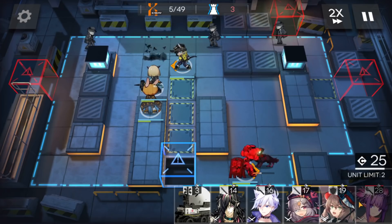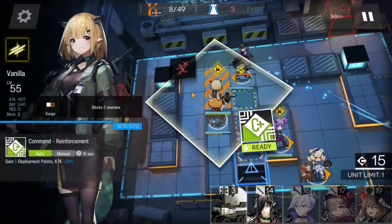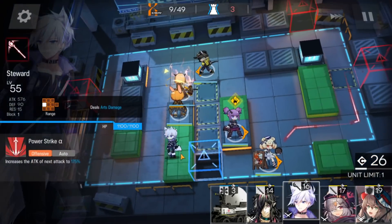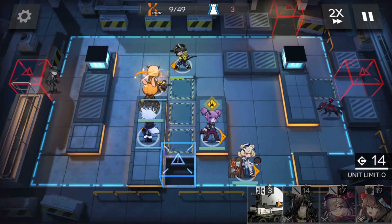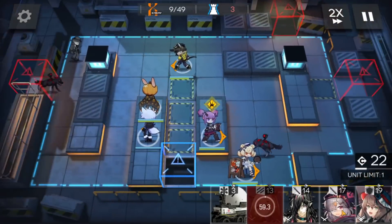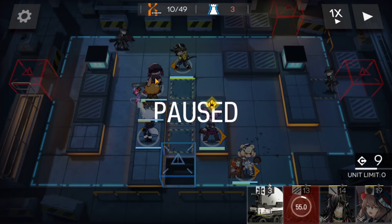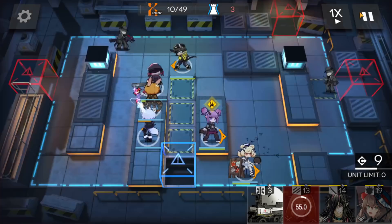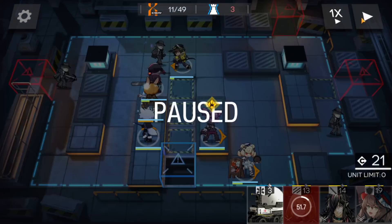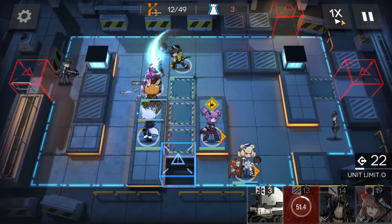Deploy your AOE caster here and your caster here. Put Lancet-2 on that position, then later change that vanguard into your AOE guard. If the AOE guard has three-block, that will be a problem — in that case just change them to a guard with damage but only two-block, not higher, or you will block the bully.